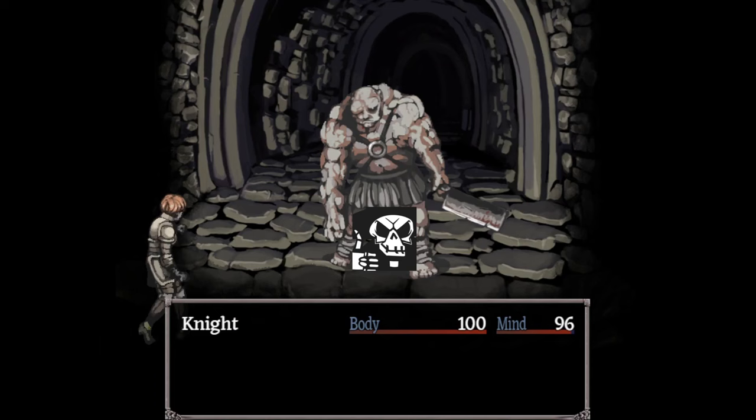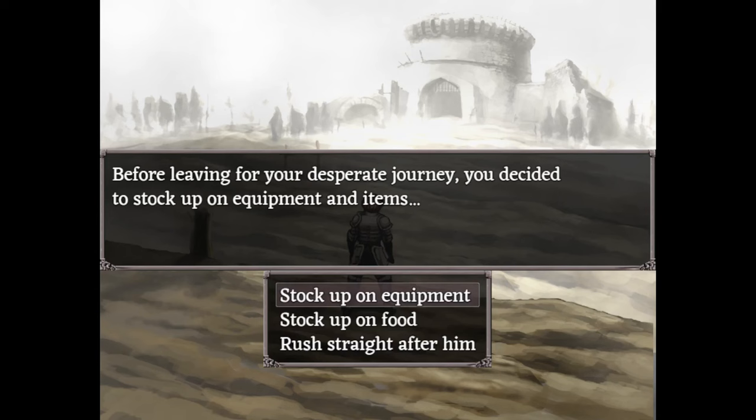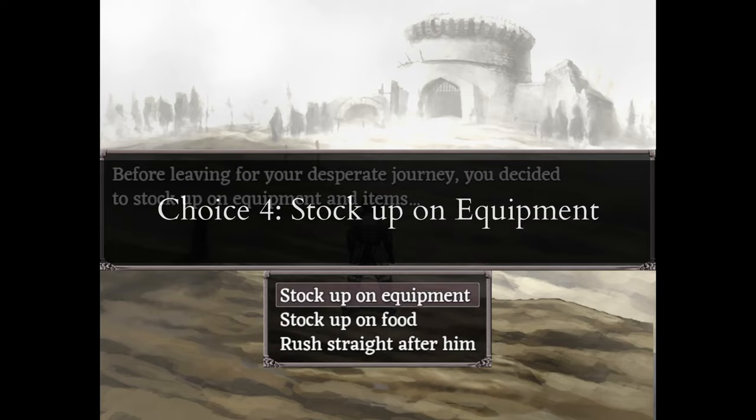If you have to fight prison guards, the armed guards and a higher damage weapon mean that you can just stab them in the chest twice. This is the important choice: choose to stock up on equipment so that you start with a quill.